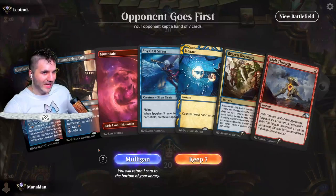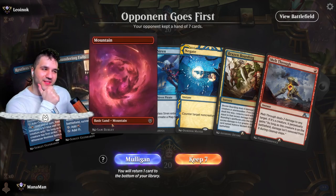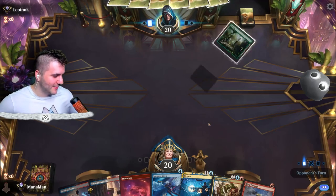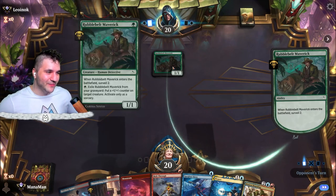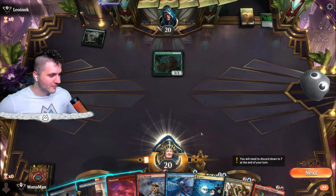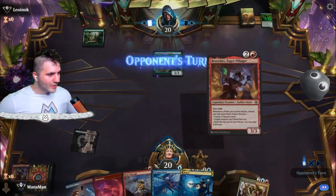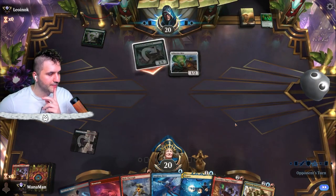Greedy Freebooter, you should've stuck with us! Leoink — hello. Two tap lands on the draw and no Spyglass Siren — that's a little rough. We'll keep it. Those Melt Throughs might save us. Rubber Belt Maverick — typically this means Insidious Roots, which is fine; we know how to beat it even though it can be challenging. Let's search for a non-tapped land and find Breaches.